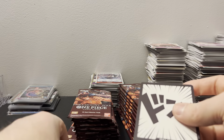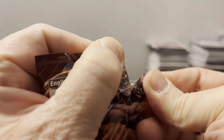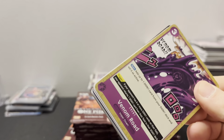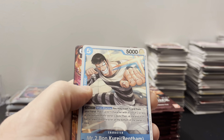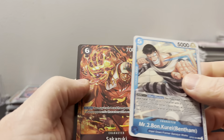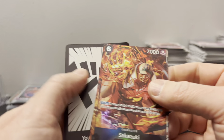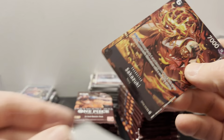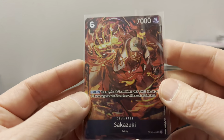We got Gum Gum Rain and little Sadie. I'll do a recap of these six boxes and then a full recap at the very end. Oh — is that Luffy? No, it's Sazazuki. I just saw the fire. I guess he's a fire guy too for the Navy — that's sick looking. That art looks so good. I love the art on these cards.